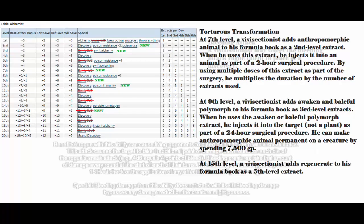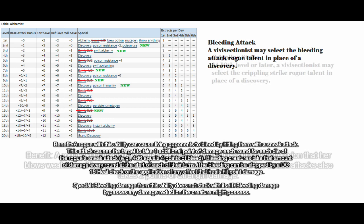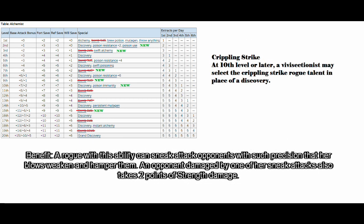You can also select Bleeding Attack as a rogue talent in place of a Discovery. This causes an extra point of bleed for each round per sneak attack die used. It bypasses DR but doesn't stack with itself — pretty good for when you know an enemy is close to death. Crippling Strike: at 10th level or later, a vivisectionist may select the Crippling Strike rogue talent in place of a Discovery, dealing minus two strength damage, and it should stack with itself.